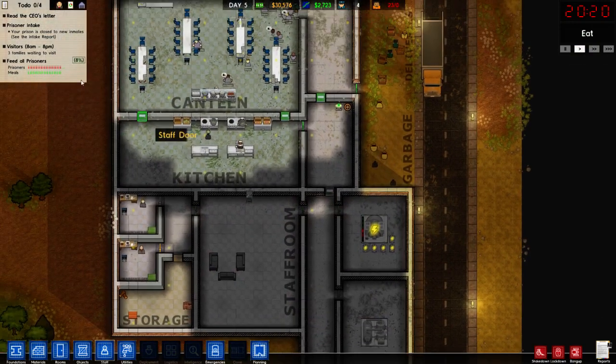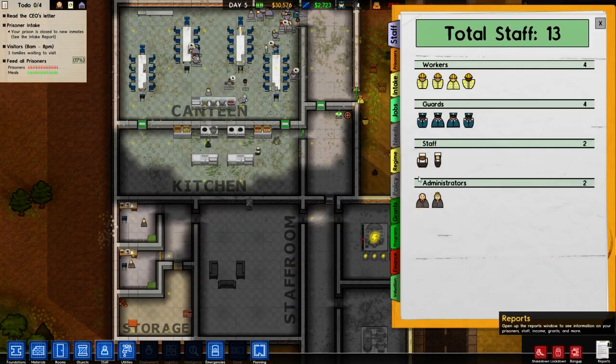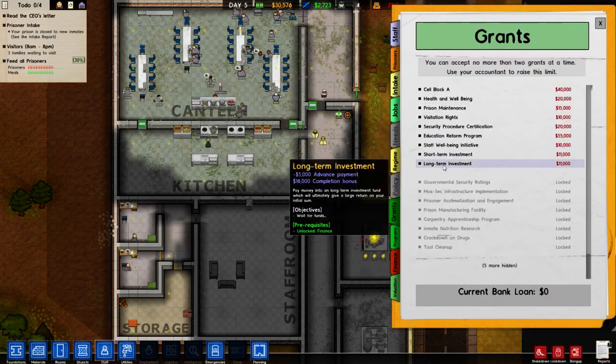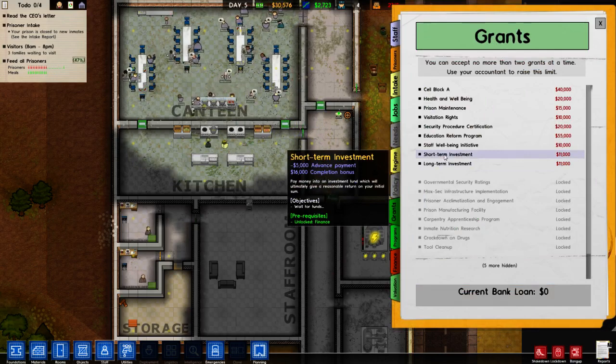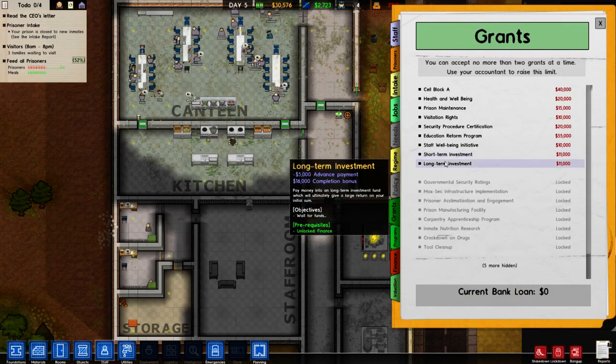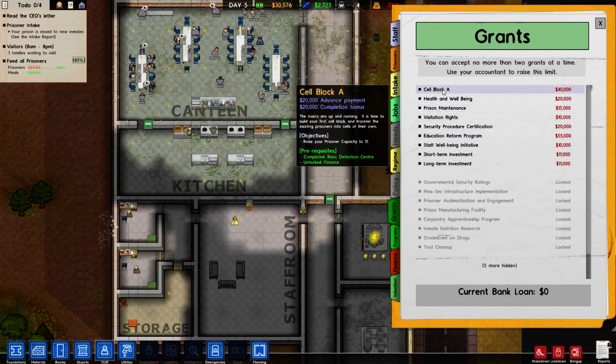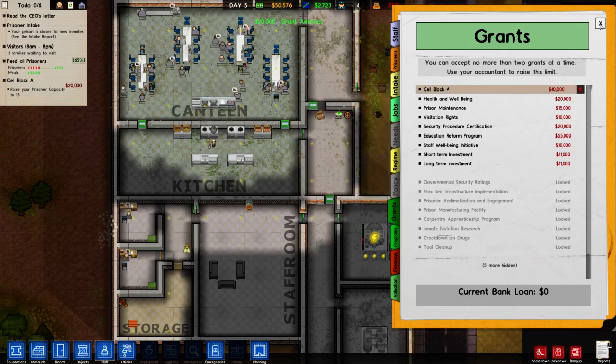Power's okay, so we've got that under control. Visitation rights — cell block A. Let's do it, let's do cell block A.